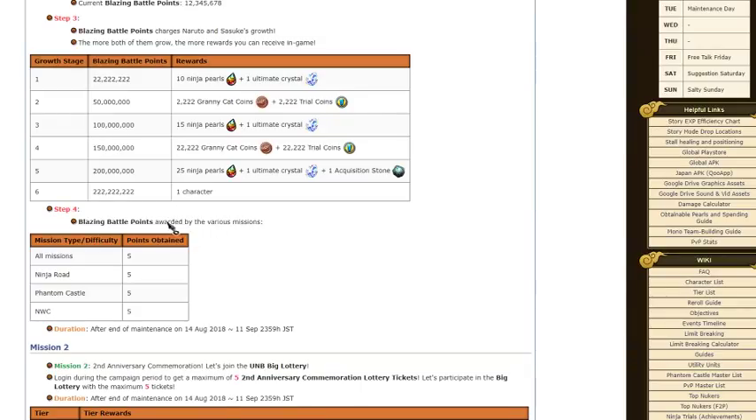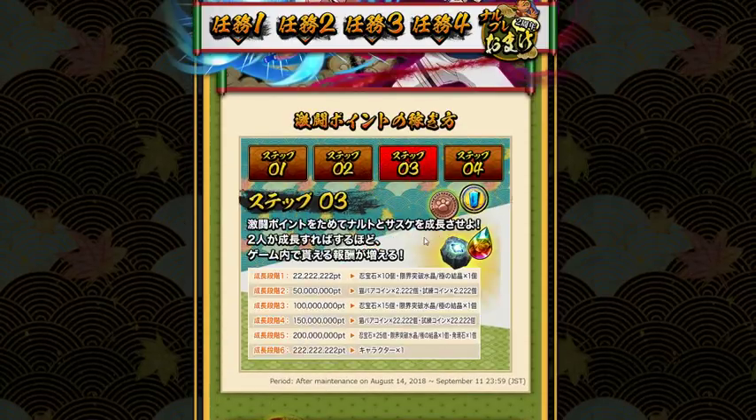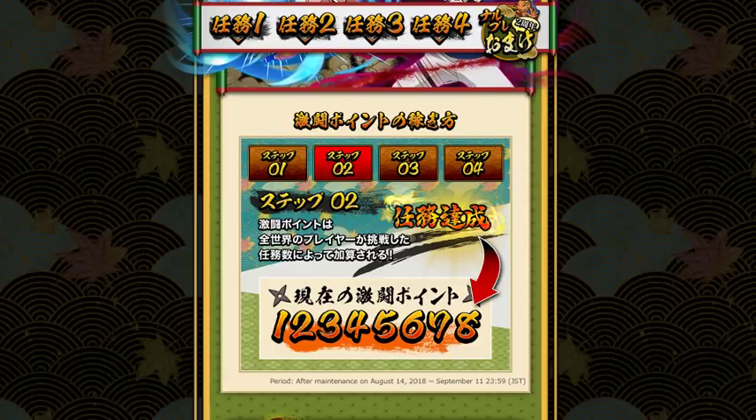Step four covers Blazing Battle Points awarded by various missions. All missions give five points. Ninja World gives five points. Femin Castle gives five points. Ninja World Clash gives five points. So pretty much you get them from doing all of these missions. This is the total accumulated battle points, and I'm trying to figure out what this number is.